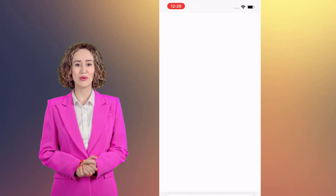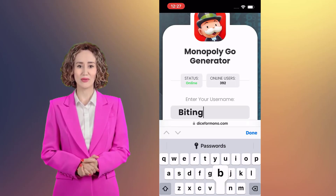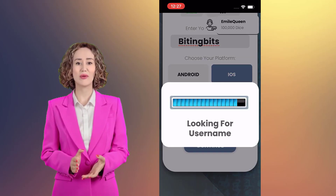Now enter your Monopoly Go username, then select your device type, and then select the number of dice rolls you want in your account. Further, tap on Continue and wait.